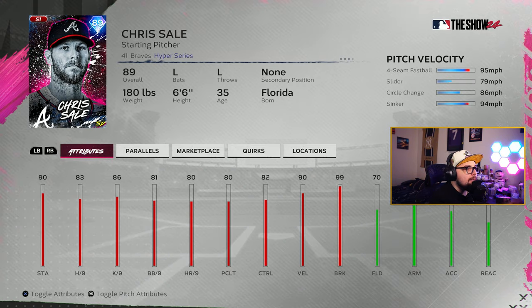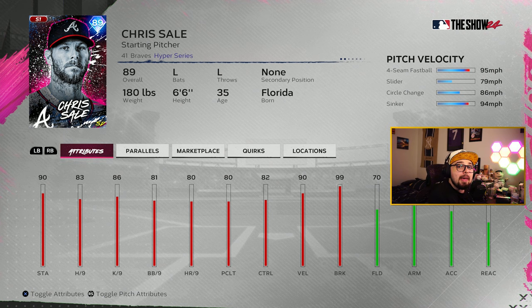Chris Sale is a solid, safe option for a starting pitcher — I feel like he can have play on all difficulties. He has a funky motion, throws across his body, and it's tough to read those slow sliders across the body. The only part of the game he's not really great in is against top-tier Legend difficulty players, because he doesn't have stuff that's really gross. He's got an okay fastball, a very slow loopy slider, a changeup that probably isn't too great, and a sinker. Good players will probably crush him, but if you're on the lower parts of ranked or just trying to get to World Series, he could be a solid three-four-five starter. If you get this pack, he'd be a safe choice.